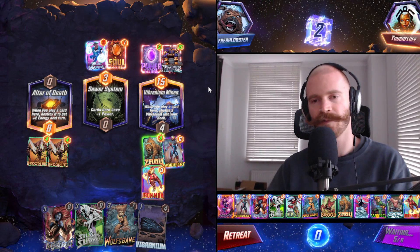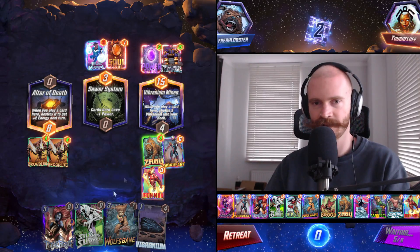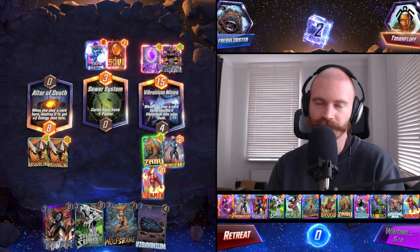Cosmo is over. Like Iron Man here, then Mystique same side, Surfer left — 14 power on Altar should definitely win.